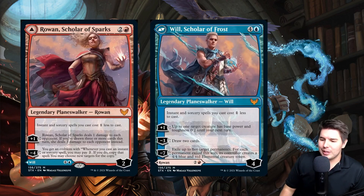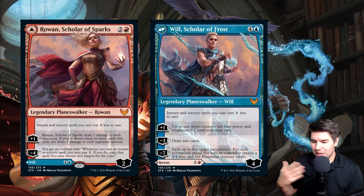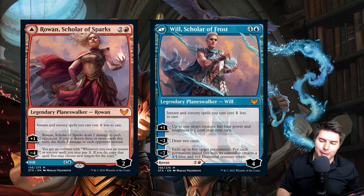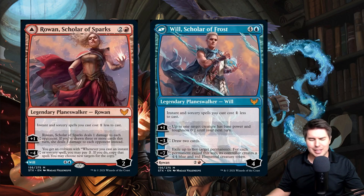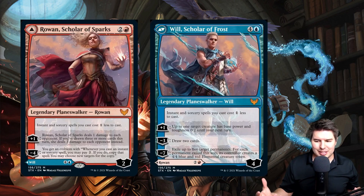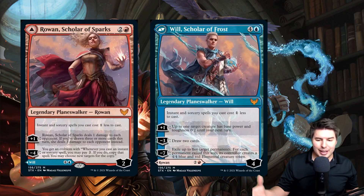Will Scholar Frost costs five mana with four loyalty. His plus-one makes up to one target creature have base power and toughness zero and two until end of turn — a little defense. The negative-three draws two cards. The negative-seven exiles up to five target permanents; for each permanent exiled this way, its controller creates a 4/4 blue and red elemental creature token. That ultimate feels underwhelming because giving opponents 4/4s can leave you in a worse situation.